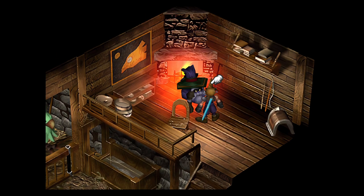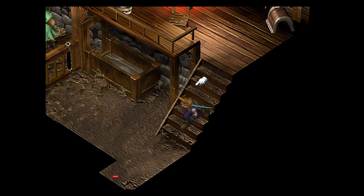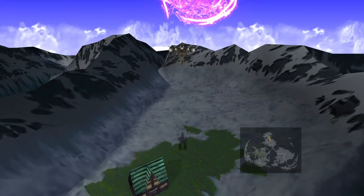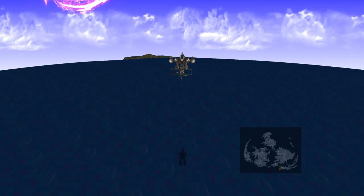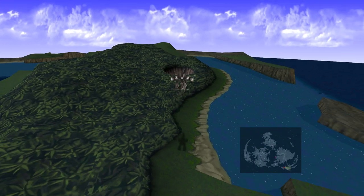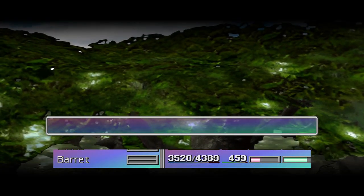You'd want at least 200,000 gil at the bare minimum. If you can't get that, Mideel is a great place to farm in Disc 2 — which is where we are right now. The forests outside of Mideel are a really great place to farm AP, especially if you encounter these enemies. All Materia levels up pretty quickly and sells for about 1.4 million gil when mastered.